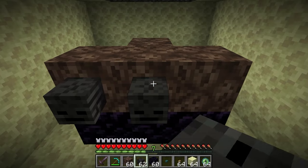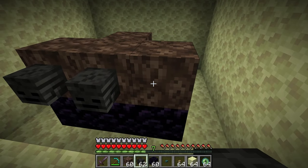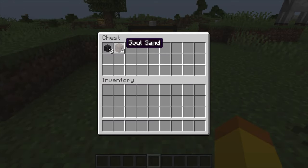Because you can spawn the wither, you can easily trap it to make it easier to kill. To spawn the wither, you will need 4 soul sand or soul soil and 3 wither skeleton skulls.